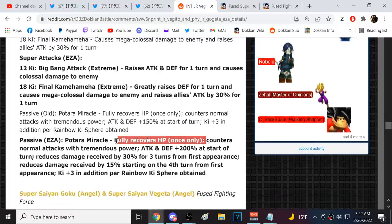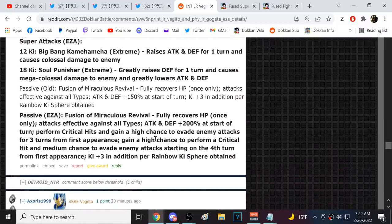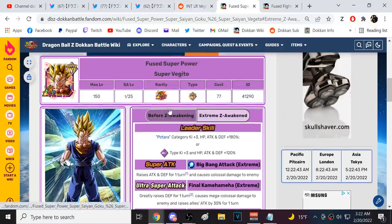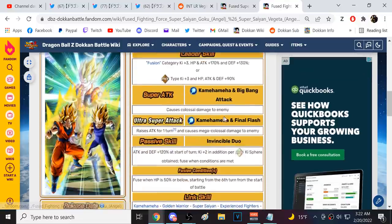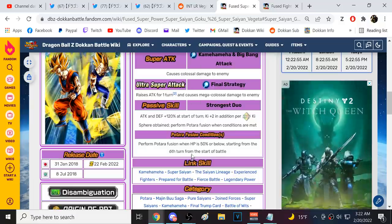These are the GOATs for the Ultimate Red Zone for sure. Gogeta is really good too — 50% chance to dodge, guaranteed crits, really good. Their links are slightly different: Gogeta has Kamehameha, Golden Warriors, Super Saiyan, Experience Fighter, Prepared for Battle, Legendary Power — they have Golden Warrior and Saiyan Lineage, so Vegito wins out on links.